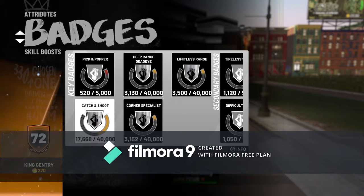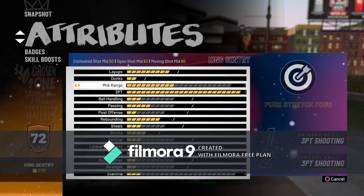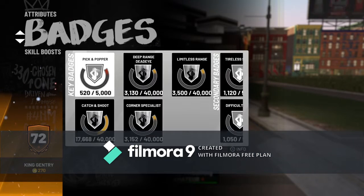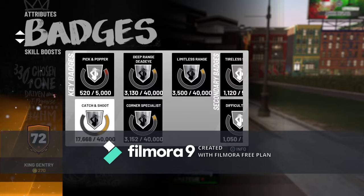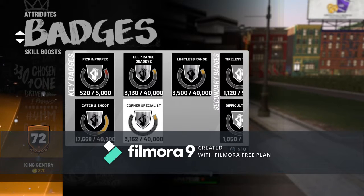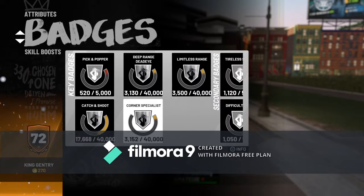The badge order is: corner specialist, deep range, then limitless range. I also recommend you try to max out your three-pointer — right now I have an 86 open three. Corner specialist and catch and shoot basically go together; you can grind those two at the same time. Just shoot in the corner — shoot it, make it, simple. Then go to the practice facility and do whatever drill they assign.